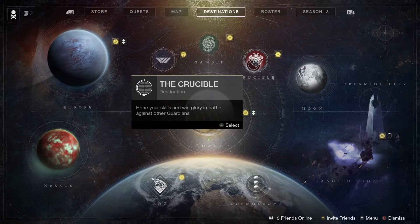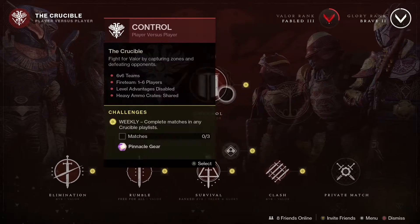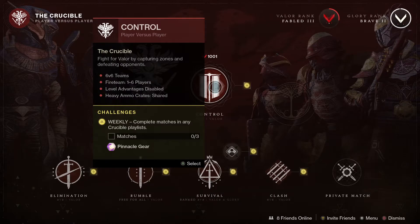Next up, let's have a look at the Crucible for the week. The rotating playlist this week is Clash. You can complete three matches to get a Pinnacle drop, and if you're looking out for the weapons this season, we've got The Keening — that is a sidearm — and Frozen Orbit, which is a sniper.